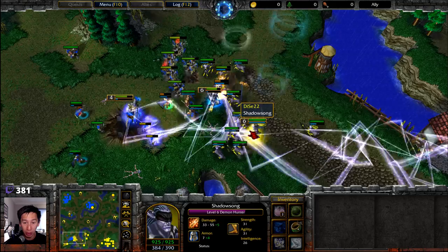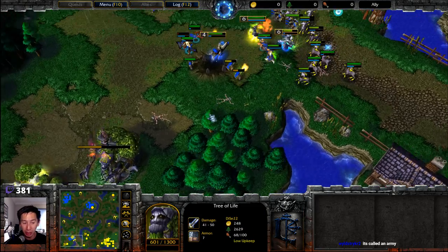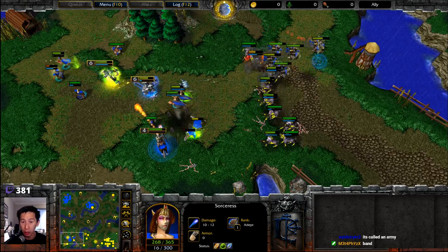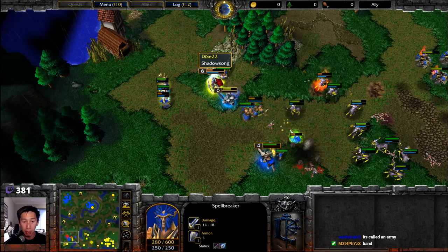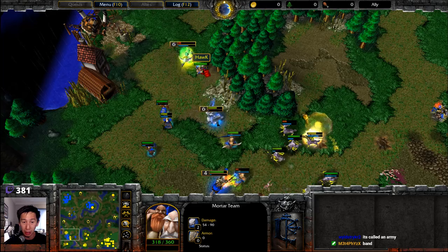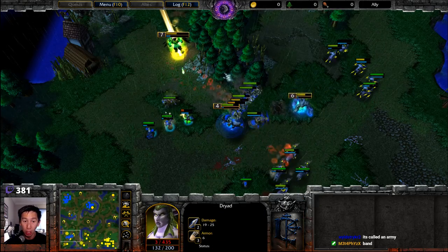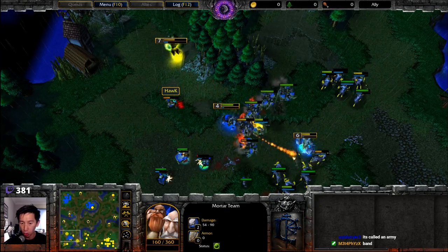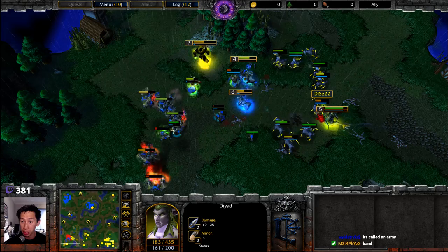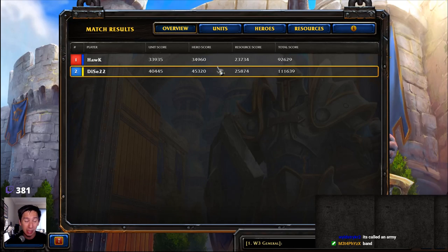Naga Sea Witch uses Fork Lightning to pick off units then gets staff-of-preservation'd away after fork lightning takes down an arcane vault. Dice is still mining gold from this expansion. Immolation goes after the backline, spellbreakers pushing through. Demon Hunter reaches level seven, going strictly after the mortar team — the unit dealing the most damage to dryads, keeping Dice in this game. A storm bolt lands on the Demon Hunter at 430 hit points and that is the game.